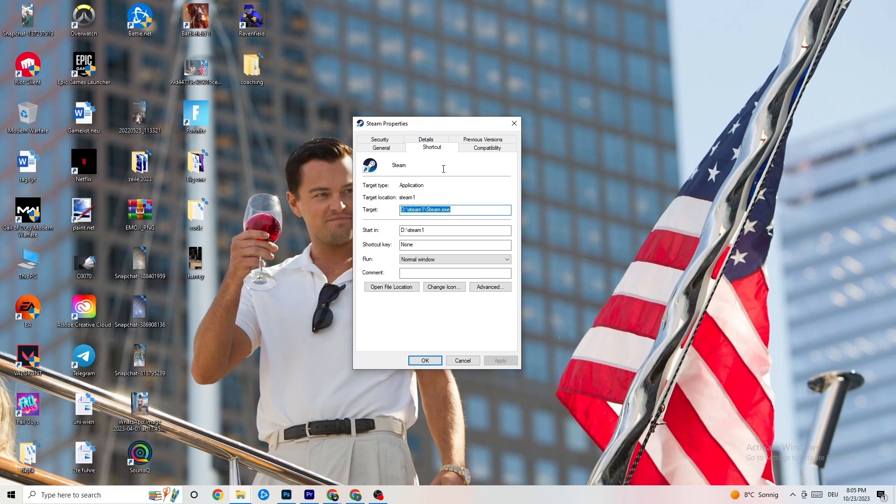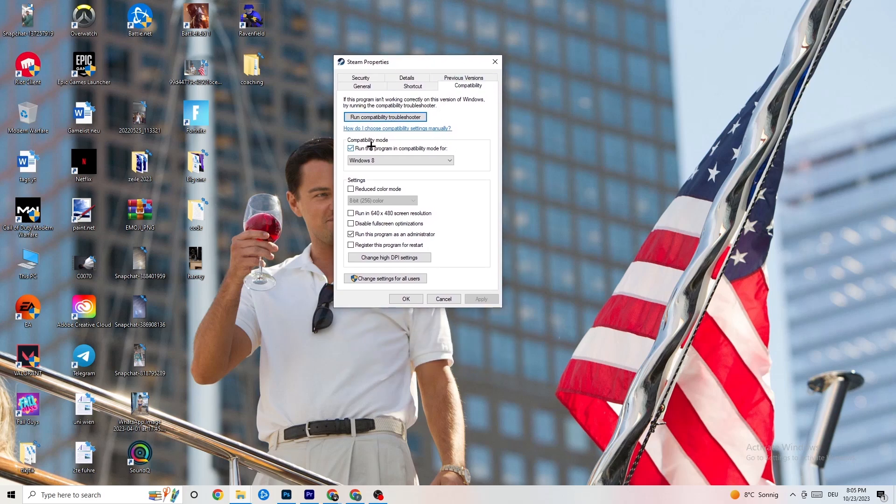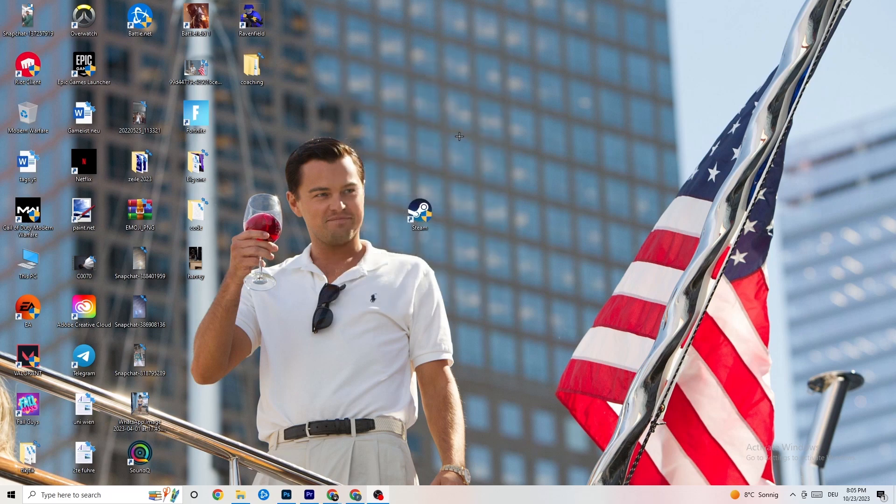Left-click Properties so the tab pops up, then navigate to the Compatibility tab. Now copy these settings: go to Compatibility Mode and enable 'Run this program in compatibility mode for' and select the latest Windows version you have. Then disable 'Reduce color mode', disable 'Run in 640x480 screen resolution', disable 'Full screen optimizations', and enable 'Run this program as an administrator'. Hit Apply and OK, then restart your PC. This will probably reduce your crashing issues.